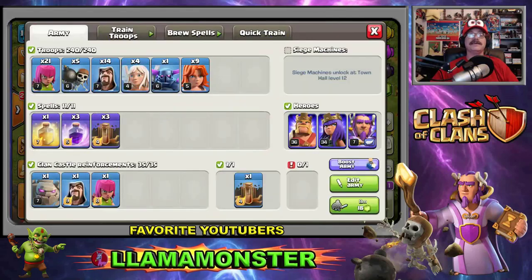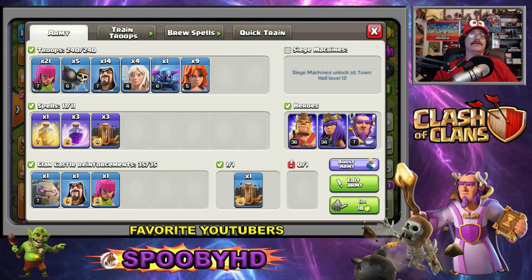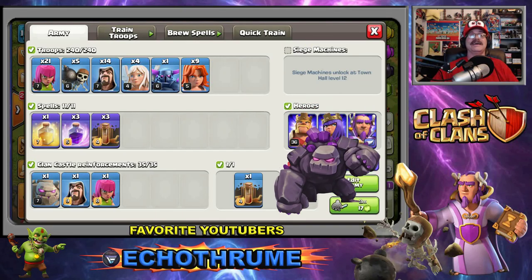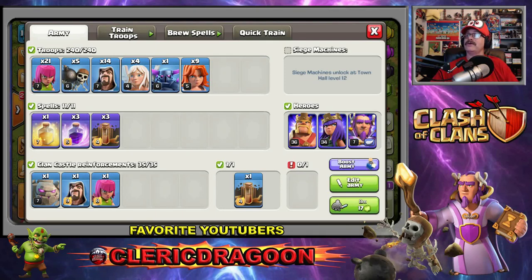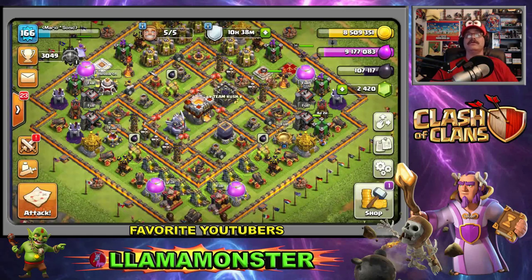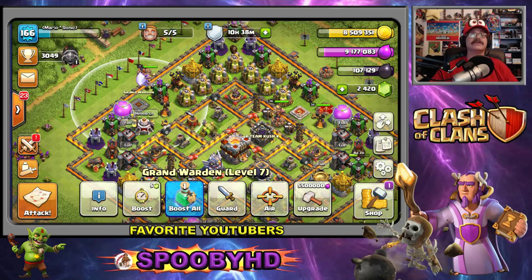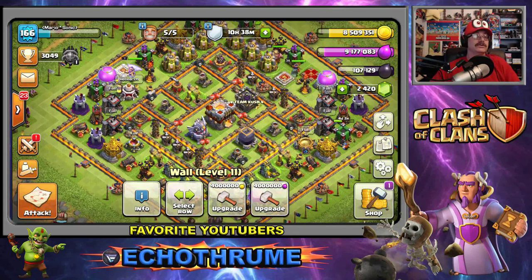Let's take a peek at what kind of army we got built up here today. We got some golems, a PEKKA, some healers, wizards, wall breakers, archers, quicksails, and a golem in the clan castle. We got our Grand Warden back - he is now level seven. He costs about 55.5 million elixir, so that might be something we upgrade.